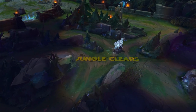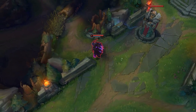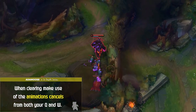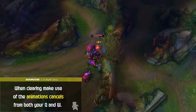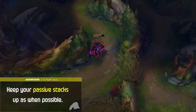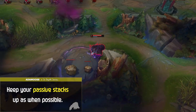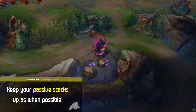Jungle Clears: Before we hop into the jungle routes that best suit Volibear, let's quickly go over some general tips to improve your jungle efficiency and ganking. When clearing, it's extremely important to make use of the animation cancels from both your Q and W. When executed properly, this will greatly decrease the time it takes to clear camps. It's also important to keep your passive stacks up when possible — if you can keep your passive maxed out at all times, it'll save you the time it takes to build it up to max. Although it's not a huge deal, these small things make a big difference in a full game.